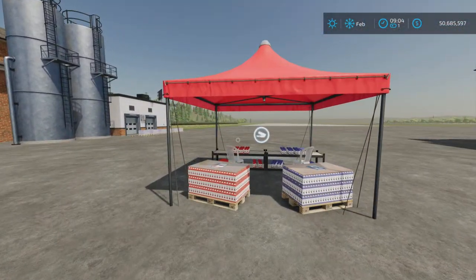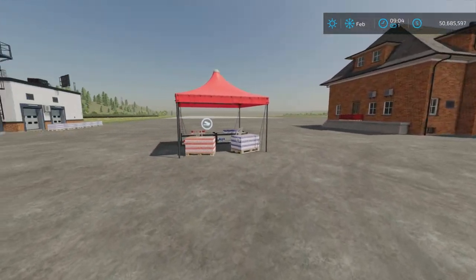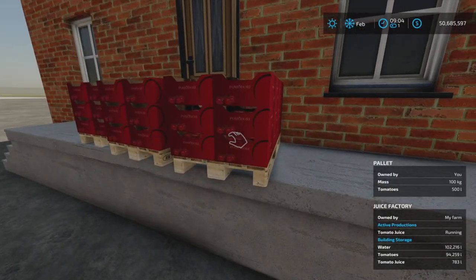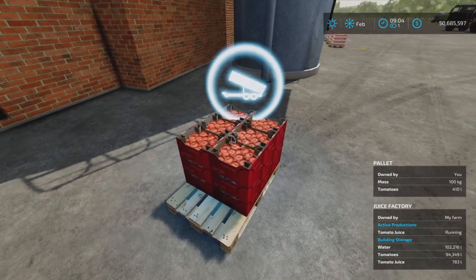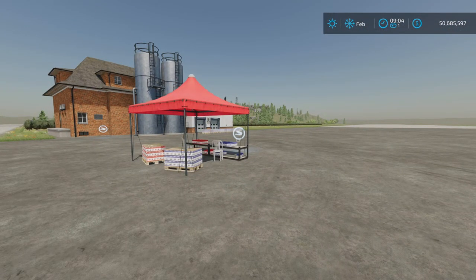Let me go grab a forklift and we're going to sell a couple of these to make sure that works. Tomatoes going in — pallets of tomatoes go here. It is not very quick off a pallet, but there it is. We'll be back in a moment.